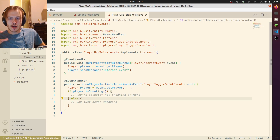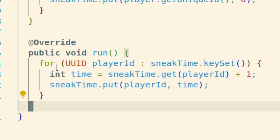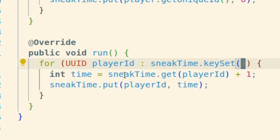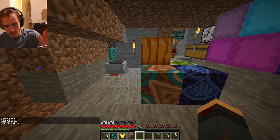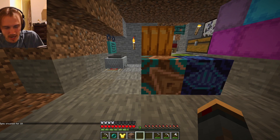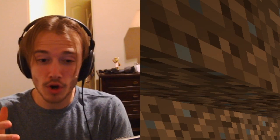What I want now is I want to be able to count how long they've been sneaking for. This function runs every tick, and so for every player who is sneaking, we are going to update the time that they sneaked by one tick. Crouch. Uncrouch. I sneaked for 23. Crouch. Stood a little longer this time. Uncrouch. 69. That's working.